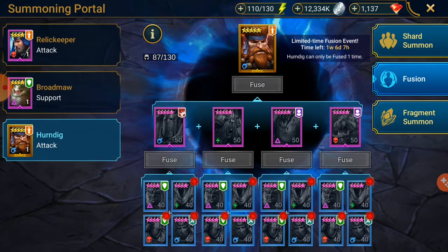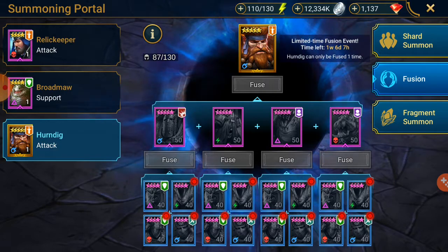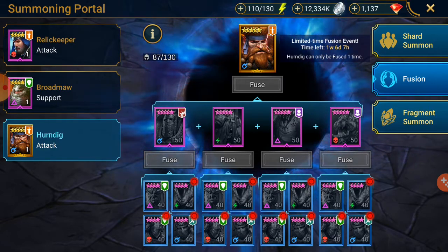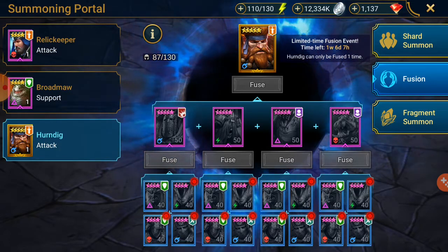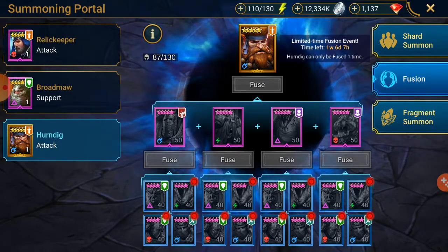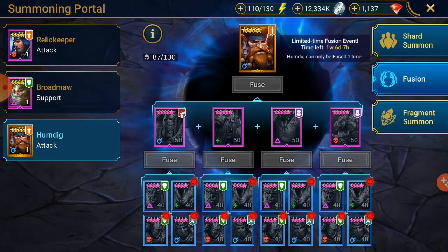Herndig is good, but I just don't think he is more valuable than the Epics in this case. For maybe 90% of the player base the Epics will have more use. For newer players or those below player level 50, Hoferys to revive fast and Scathex might be really good in arena, and Gorey might also be good with the freeze.